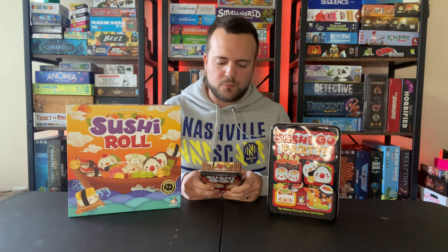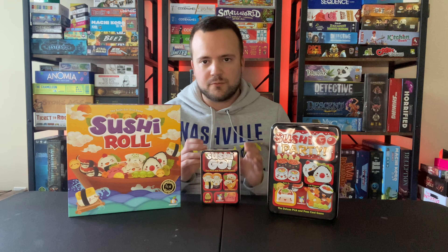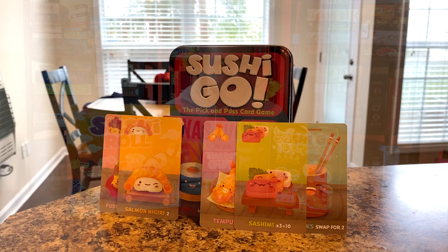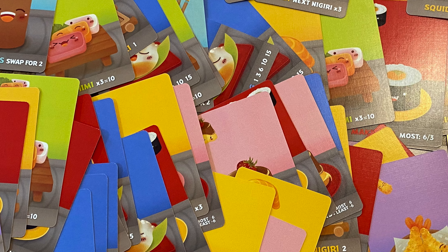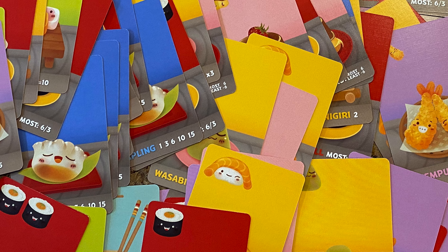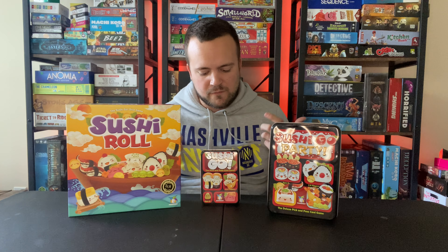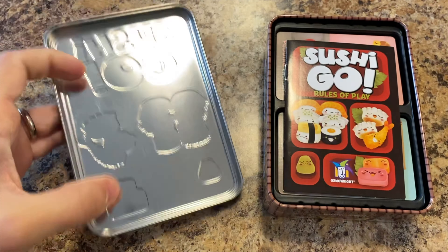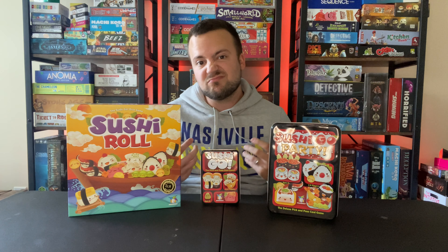Let's first talk about the ways Sushi Go base is actually superior to its predecessors. One obvious one is portability — this game is so small it can fit in a lot of backpacks, drawers, or places on your shelf. If you have limited shelf space, Sushi Go is great for that. It is also maybe the simplest, and very fast — you don't need a whole lot of setup, you just pull out the cards and you're going right at it. On top of that, it's the cheapest option. It is the cheapest, the smallest, the easiest by far. If you're looking for an easy way to jump into the Sushi Go universe, this one might be for you.